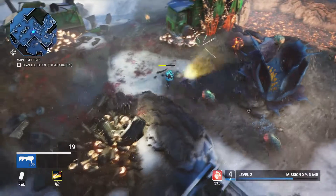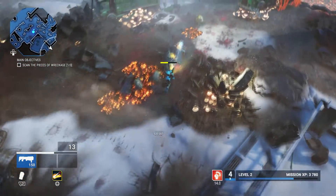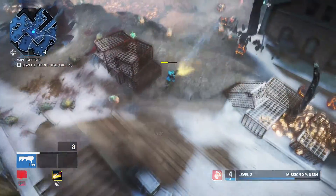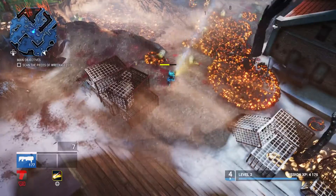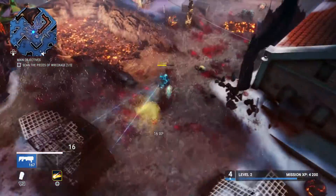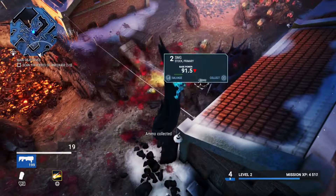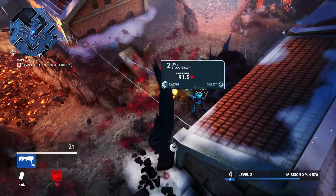I gotta reload - I'm gonna destroy those with melee. There's a lot - I hate those, I don't know what they are, like spiders or insects. I need some more health. I can get those ability recharge orbs when I kill enemies or from crates. I'm actually gonna salvage this item.